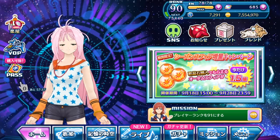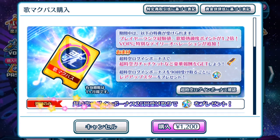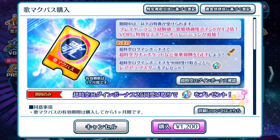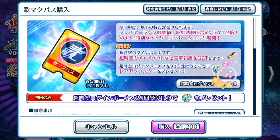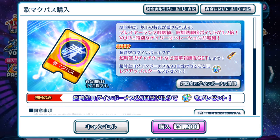On the page for the pass itself there's this red color banner. Basically for first time purchase only, at the 25th login mark you will gain the Rarity Up Star as a present. Normally in the details, at the 90th login you will gain one Rarity Up Star as a present. So instead of logging in for 90 days, you will be given one Rarity Star at the 25th login for the first time purchase only.